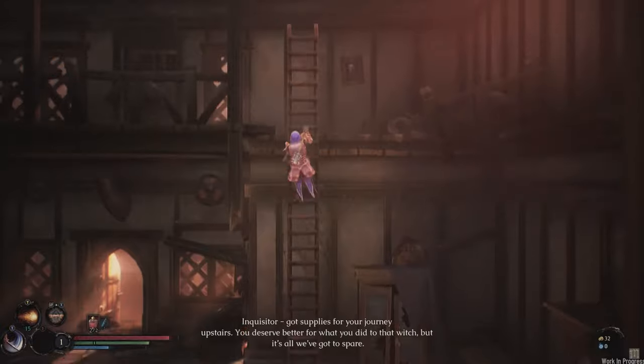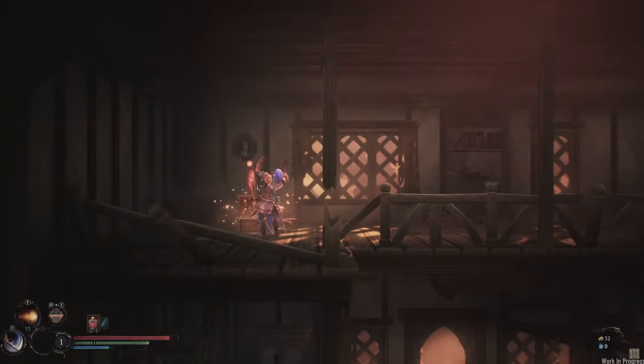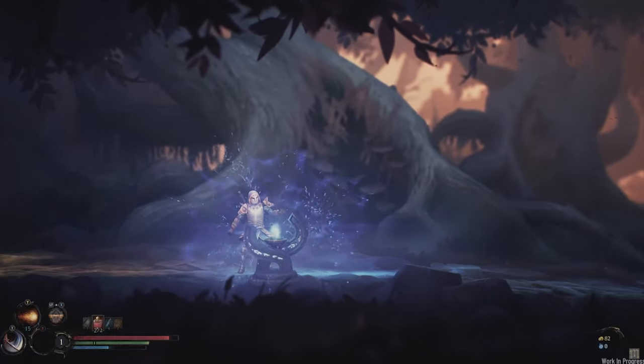At the beginning you choose one of the six classes as your starting point. As you level up, you will be able to mix and match classes — combining, for example, Warden with Vanguard — unlocking something unique. We'll delve into that a bit later.